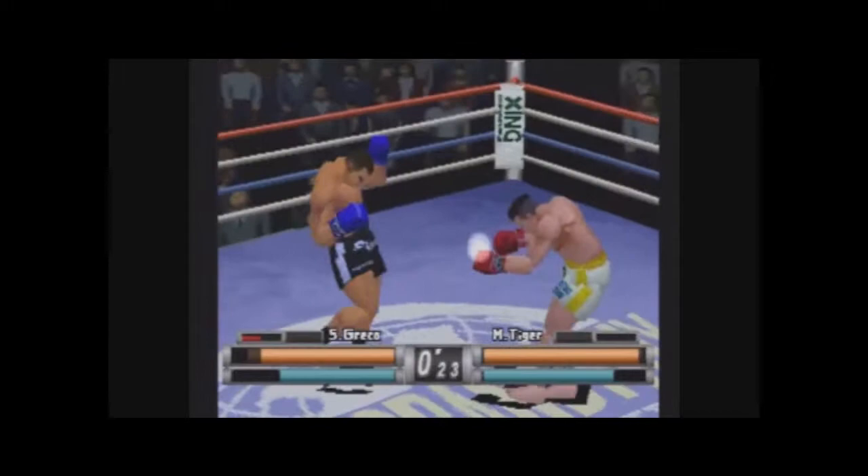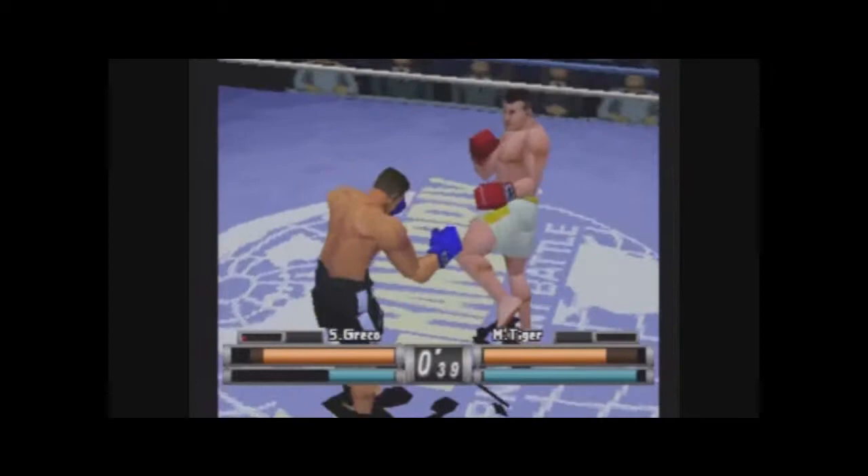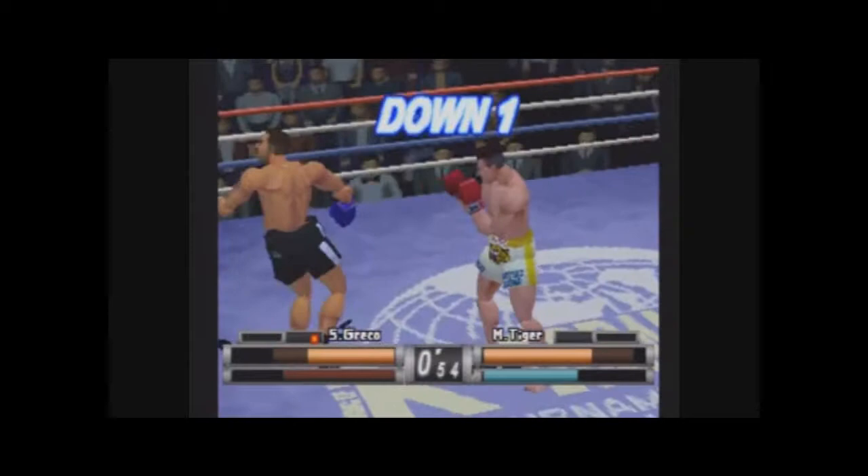As you'll see here, you have punching combinations, you have power punching, and then you have kicking. Kicking is all combined, but your power punching and your quick punching are separated — there are different buttons.